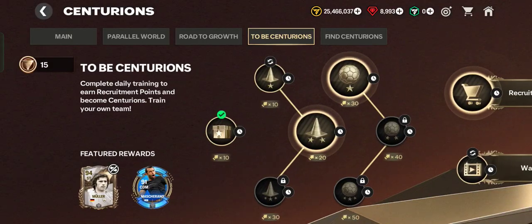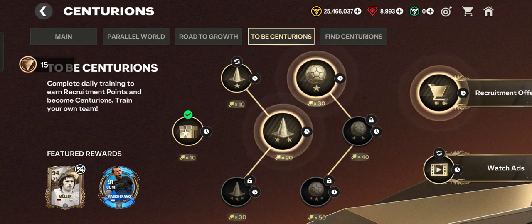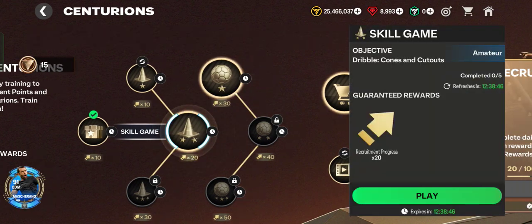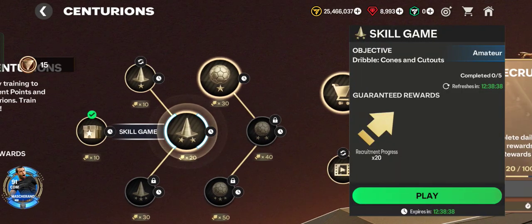Let's get started by tapping the Centurions event and jumping into the newest chapter, 'To Be Centurions.' In this event, all you have to do is complete the daily training and earn recruitment points. You have to get your recruitment progress up to 100 to claim recruitment points.